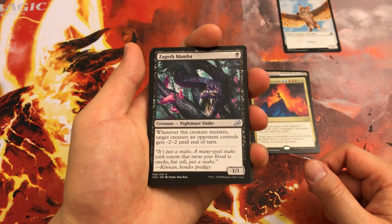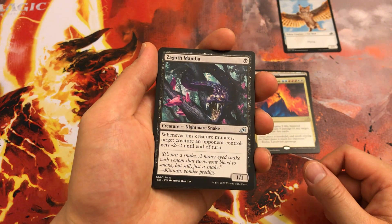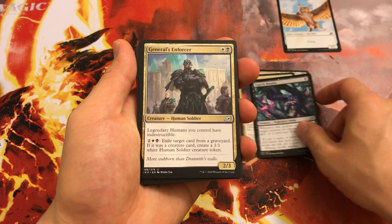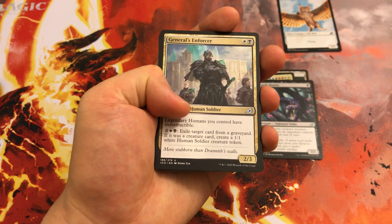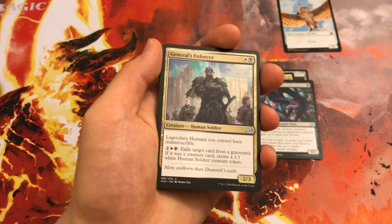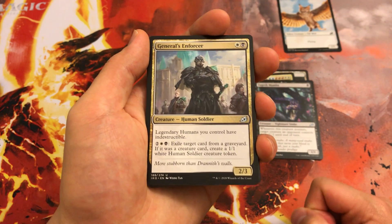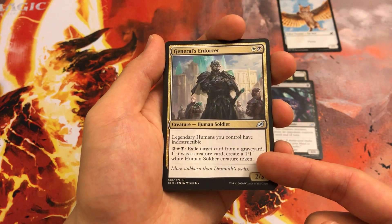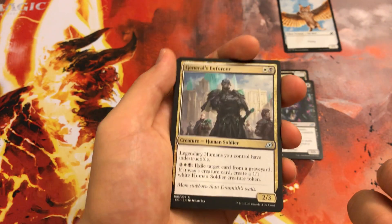Zagoth Mamba — for the Mutate deck, pretty strong and fun to pop off with. But otherwise it's a 1-mana 1/1. General's Enforcer — this card's pretty good, it's a mana sink. The first land attacks ability is rarely relevant as there's only a couple of those around, and you probably won't come across it. But the token-generating ability is nice — that's what you want in the white-black humans deck. It's just something to do if you're flooding out.